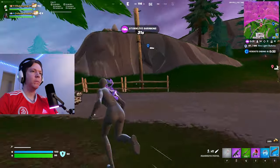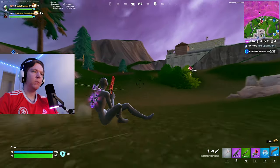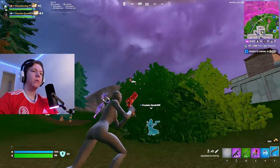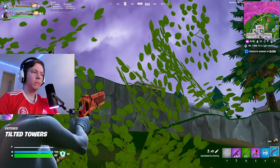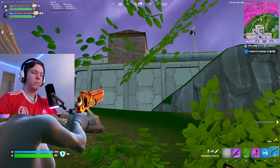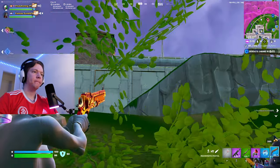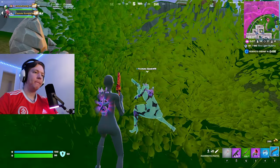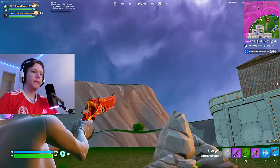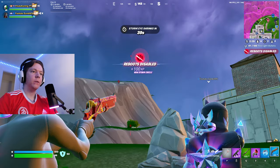Boots are about to get disabled and this is where things really pick up for us. We see this big hill outside of Tilted and decide we need to be there for the best positioning, but we know there is a team there. Being more aggressive in games leads to more kills, which leads to ranking up faster. If a team sees you being confident they will most likely run away, as you will see these guys do. Just practice being more aggressive in unranked games and then apply it to your ranked ones and I promise you will see a difference.